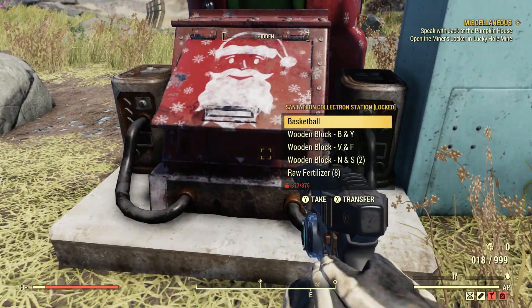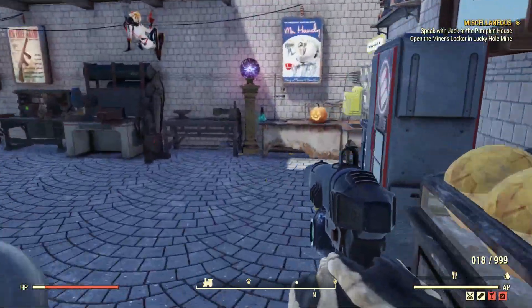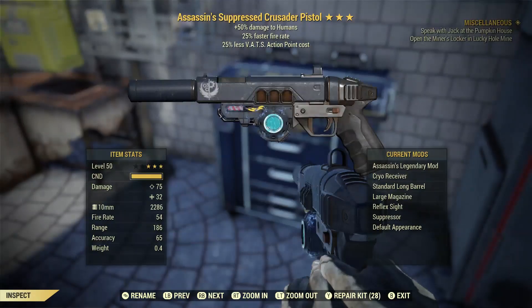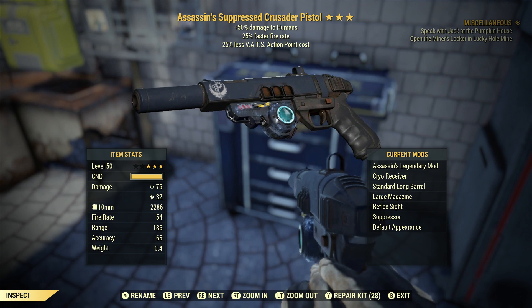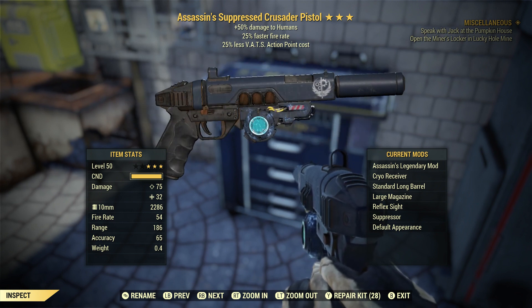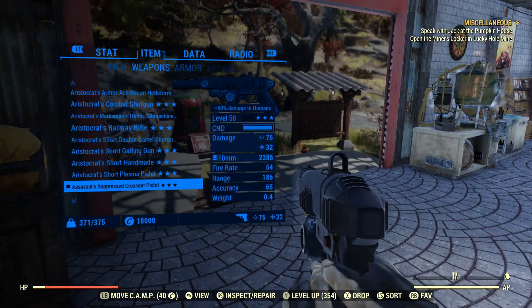Honestly I would rather have Viper Trade or Explosive on these — that's just me. Like I said in a lot of my videos, 25% less AP cost is really big for basically any light gun that you're going to be using in VATS.